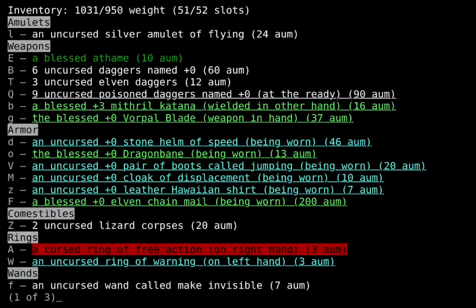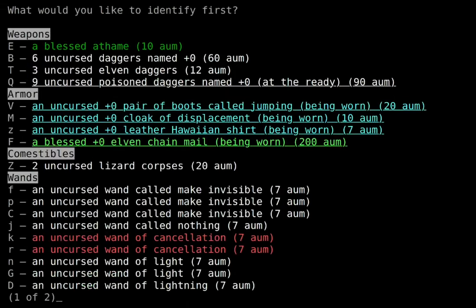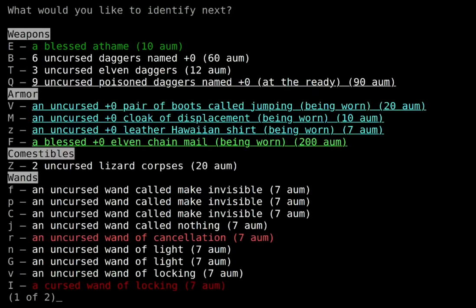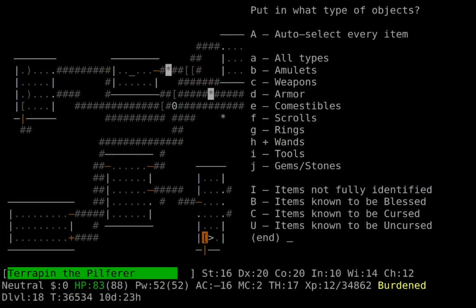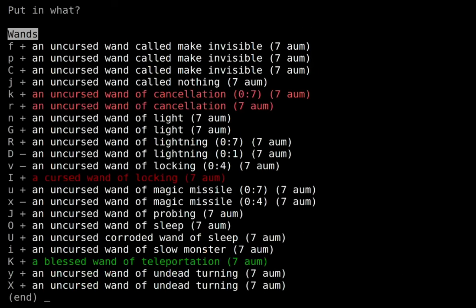I'm identifying my wands real quick because I can use the PYEC on them if I know what their charges are. I didn't end up getting any full inventory identifies, so I used like two or three and deemed that good enough for now. I don't want to end up identifying my full inventory when there are only a dozen wands left unidentified — seems like a waste.